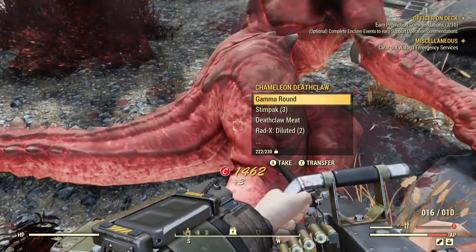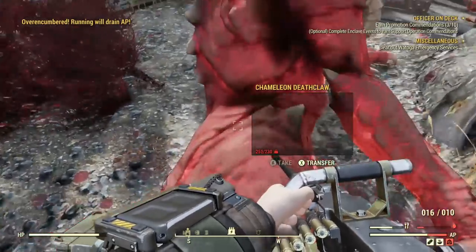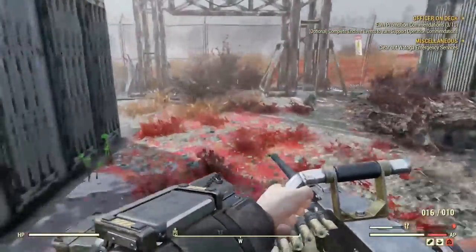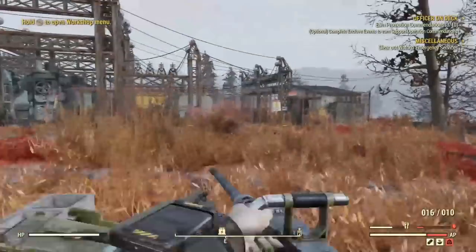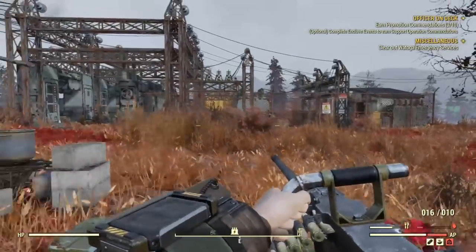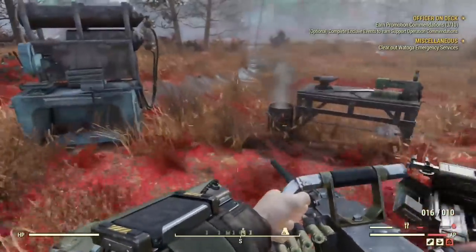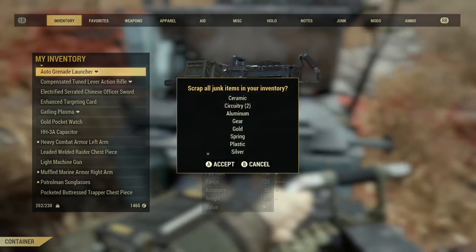As you just saw, I got some loose gears, black titanium, plans for a weapon, some rare weapons and rare armor. You can milk this as long as you want. It takes about 3 minutes maximum to kill it, server hop, then kill it again. You can just keep going.